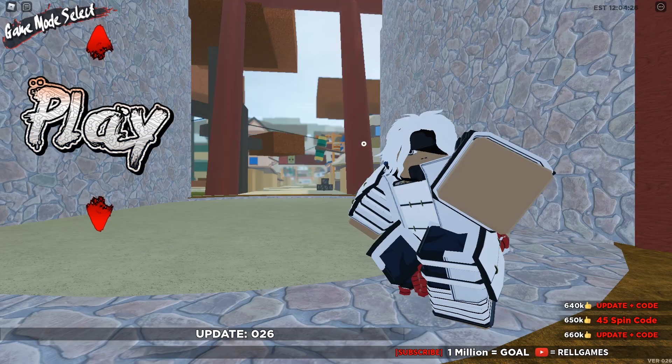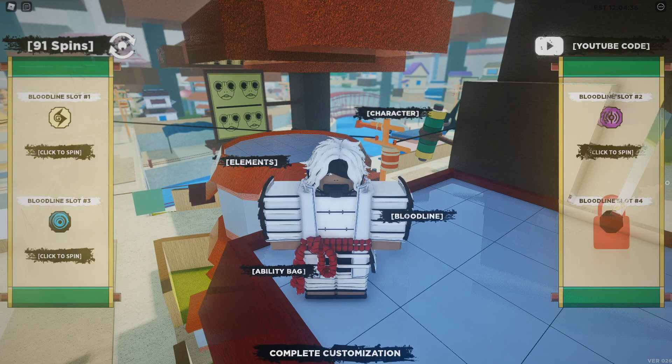Let me know which one you guys want to play with. For my bloodlines, I was only able to get Sound and Bolt. I was trying to get Bubbles but I cannot get it for the life of me. I do have 91 spins but I think I want to save up before I try to spend for Bubbles, so for right now I just have these two.